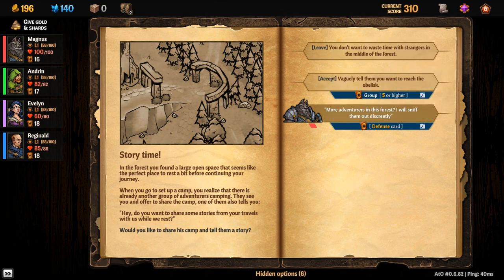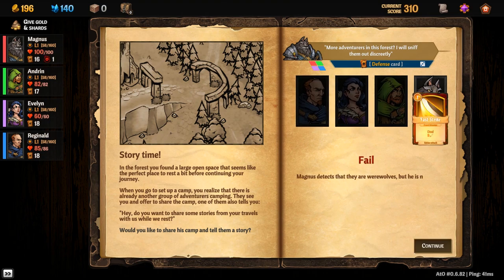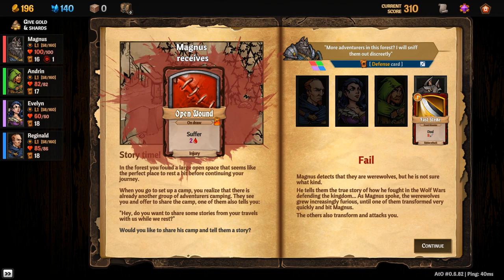Everyone's all about me sniffing out the opposition. Yeah, I trust you — you'll draw a defense card, right? Oh crap! I've received Open Wound. So it's just: when you draw it you're forced to play it and you get to bleed, but then it goes away. Well, that's just in your deck now. The werewolves detected their kind, but Magnus isn't sure what kind. As Magnus spoke, the werewolves grew increasingly furious until one of them transformed and bit Magnus. The others also transformed and attacked.